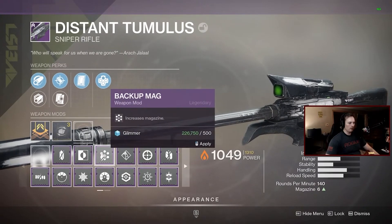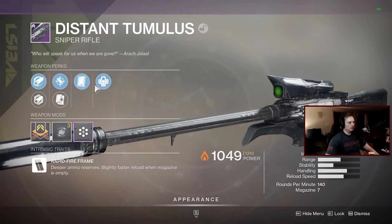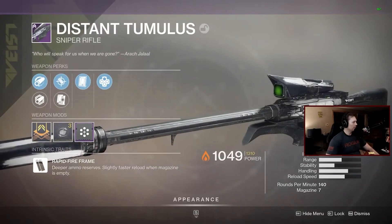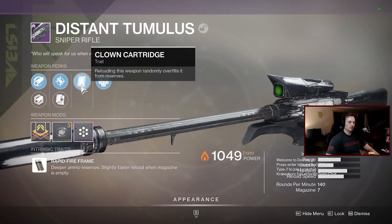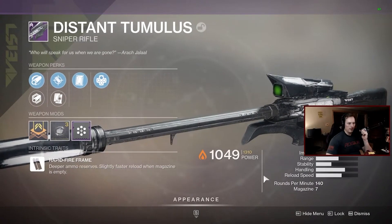Not yet book goblin but I'm close — I'm an old man, that's close. What do you think, Accurize your eyes? I like Clown Cartridge, let's see how nutty this gets. It's called the Distant Timulus. Here's what I got: Clown Cartridge, returned from D1, Outlaw, Accurized, Hammer Forged, handling, Backup Mag.